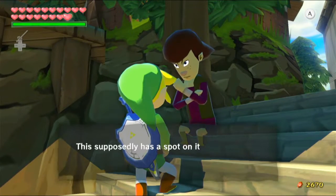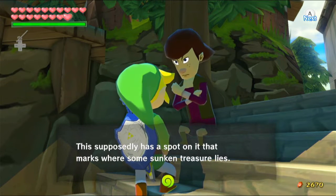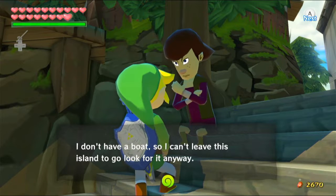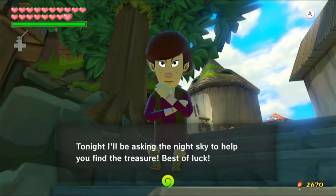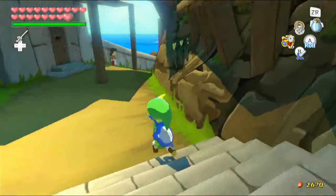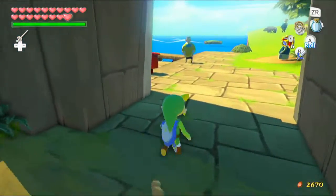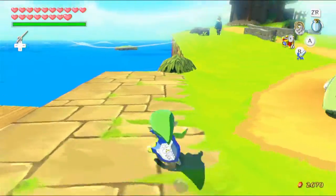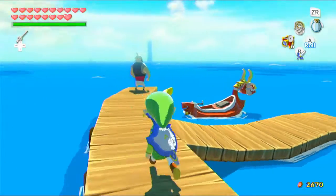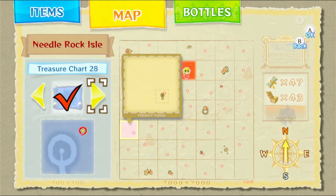Gonna have to go take a look at these. 'This supposedly has a spot on it that marks where some sunken treasure lies. I don't have a boat, so I can't leave this island to go look for it anyway. Tonight I'll be asking the night sky to help you find the treasure — best of luck.' And that, I believe, is everything on Windfall Island. I'm pretty sure. I hope. So let's go take a look at these treasure charts we've unlocked.